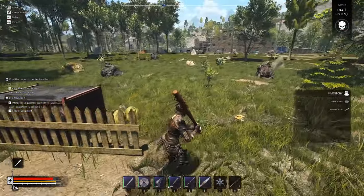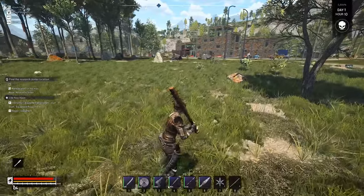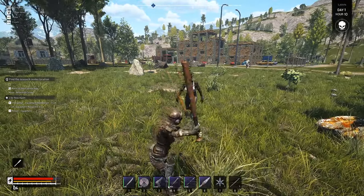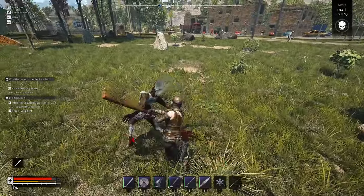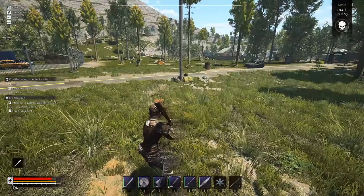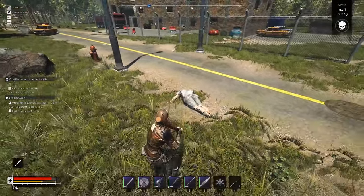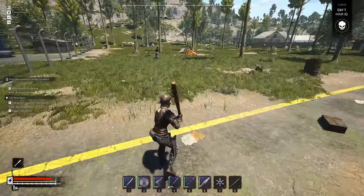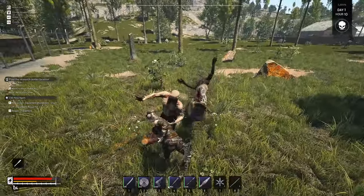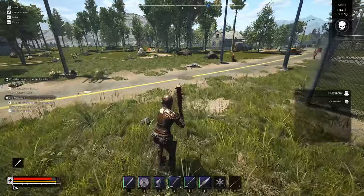I'm going to try the bat just to see how this goes. I see a zombie there, a second zombie, another one off in the distance, two more on this side. It does some damage, but it also hurts us because we can't block. I'm going to have to get a little closer to smack him. My health still looks like it really hasn't been touched.